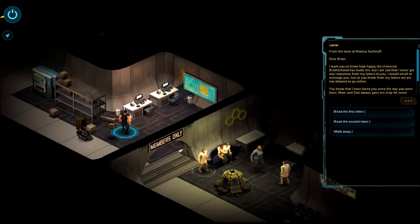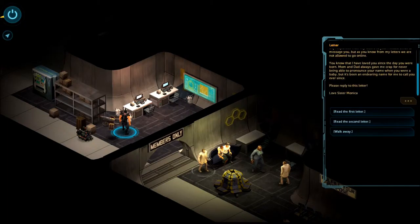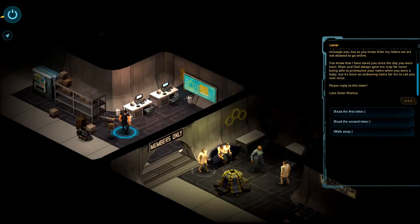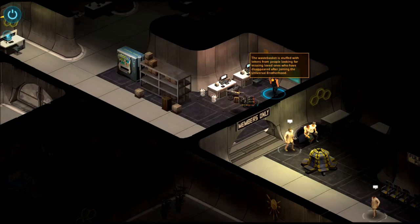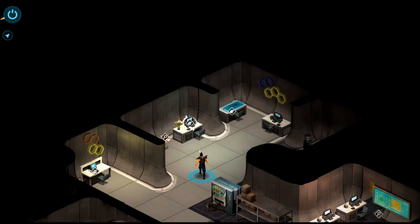From the desk of Monica Sacknoff — oh, I remember her, the counter lady? There's a Sister Monica at the counter, maybe this is her. 'Dear Brian, I want you to know how happy the Universal Brotherhood has made me, but I am sad I never get any responses from my letters. I would email or message you, but we are not allowed to go online. You know that I have loved you since the day you were born. Mom and Dad always gave me crap for never being able to pronounce your name when you were a baby, but it's been an endearing name for me ever since. Please reply. Love, Sister Monica.' She couldn't pronounce Brian — something about that name. Monica wants to talk to her family, but they're not letting her. The wastebasket is filled with letters from people looking for missing loved ones who disappeared after joining the Universal Brotherhood. We may just need one more piece of this puzzle.